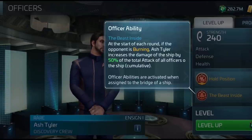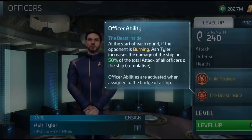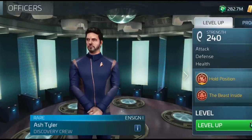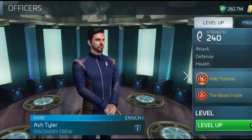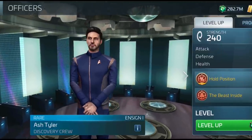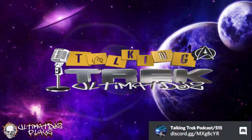Tyler's officer ability: if burning, he increases the damage of the ship by 50% of the total attack of officers on the ship. This is not a penetration or mitigation formula — he's actually increasing the total damage. These three officers work well together with burning mechanics around the new capture nodes. Personally I'm pretty excited — they give new opportunities and synergy without tying up other officers. For example, you can use Burnham on a different ship for speed while keeping Stamets and Culber for mycelium efficiency, or use Burnham as a side card for Arium's isogen mining.